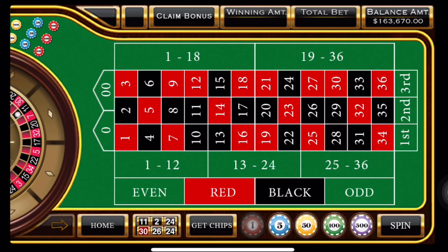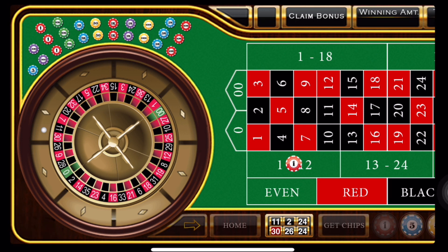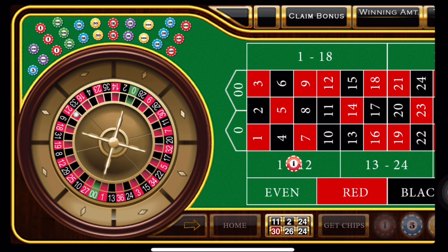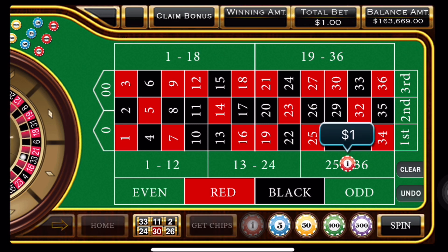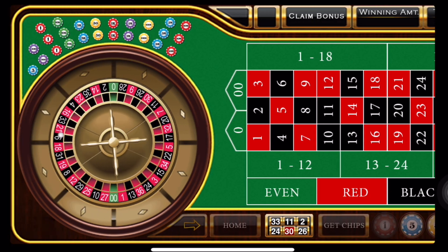All right, let's see what we got here. So 11 was the last number rolled, so that's the first dozen. We're going to bet 1 there. And we have a black 33. So we're going to go to the third dozen, but we only play one unit in this up bet.